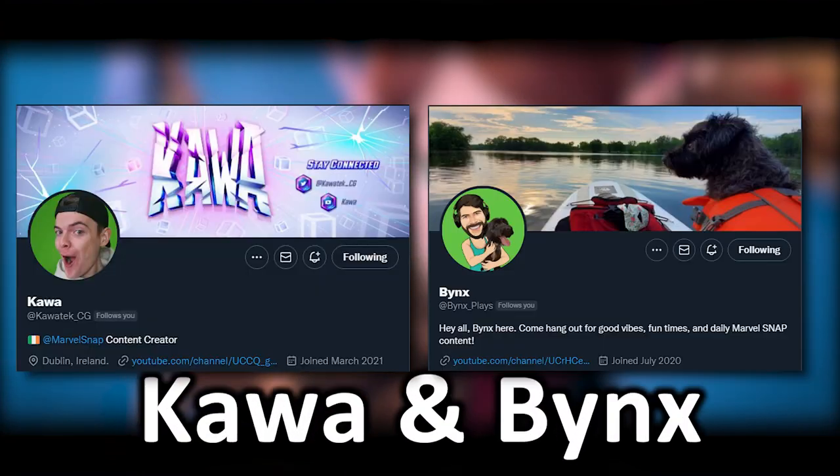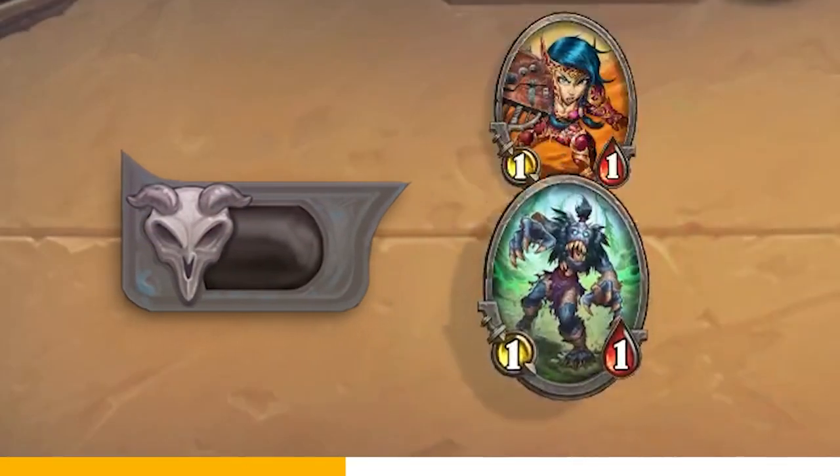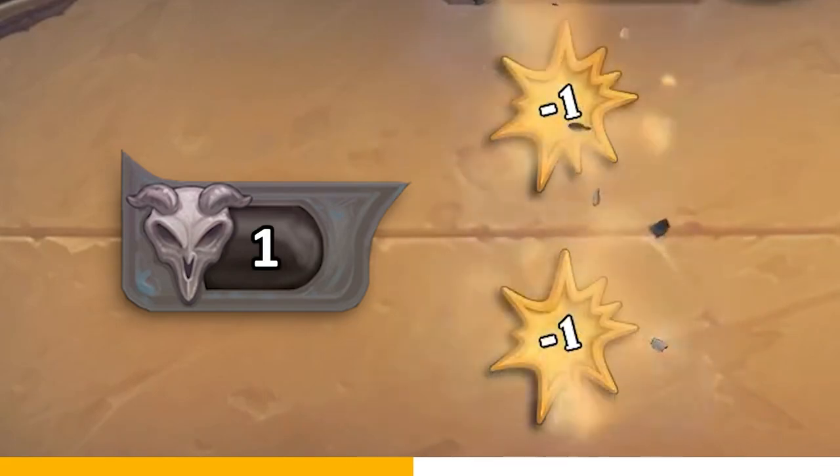Today I'm joined by Marvel Snap creators Kawa and Binks, and I'm going to get their reactions to Hearthstone Death Knight cards. Thanks for being here, guys. There are a couple things we should know that Hearthstone added that's Death Knight specific. They have a mechanic — a resource, actually — that no other class has, called Corpses. When a friendly minion dies, you gain a corpse.